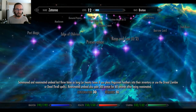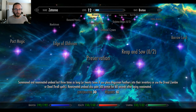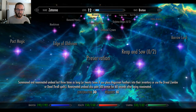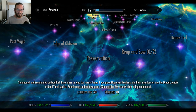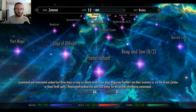Preservation: summoned and reanimated undead last three times as long, or 20 times if you place Hagraven Feathers into their inventory or use the Dread Zombie or Dread Thrall spells. Reanimated undead also gain 500 armor for 60 seconds after being reanimated. My god, that's so cool. Undead Crown: restores 10 points of health and magicka per second to summoned or reanimated undead within 15 feet.